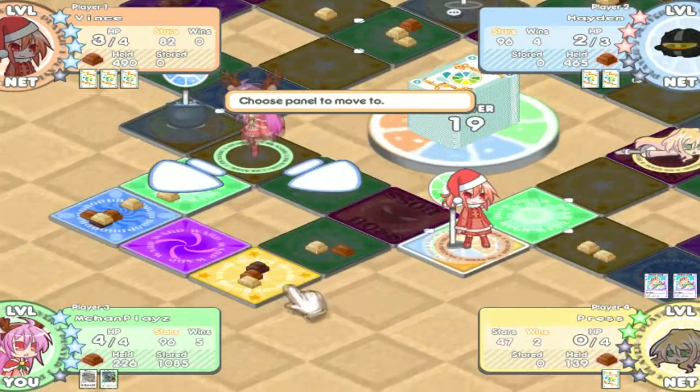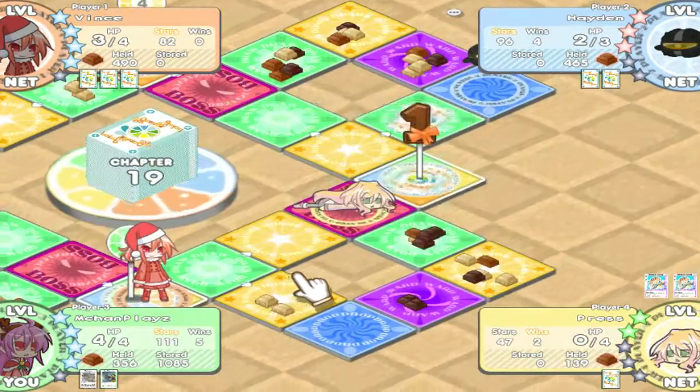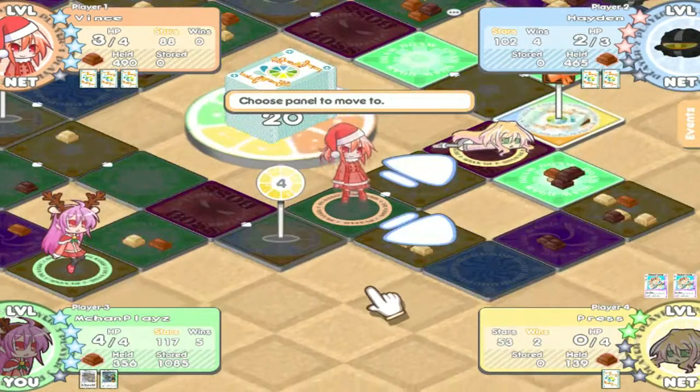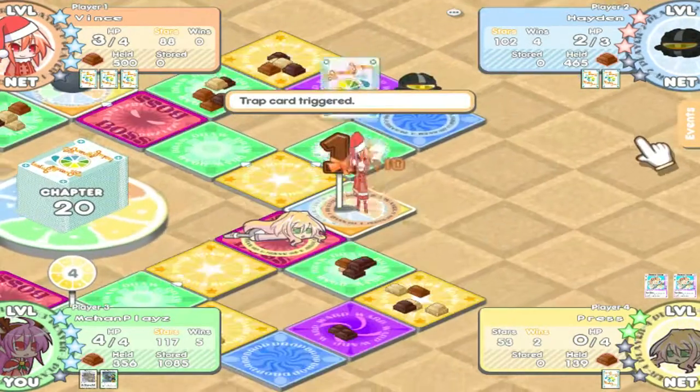Also, every time you land on your base you'll recover one HP — and that works for any base. Now for cards — every card has one of several different types.